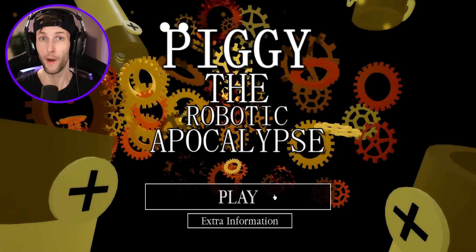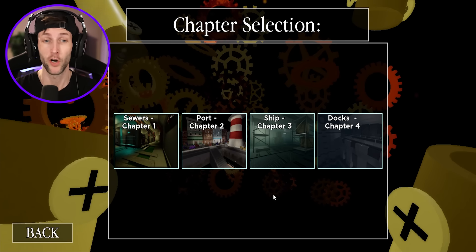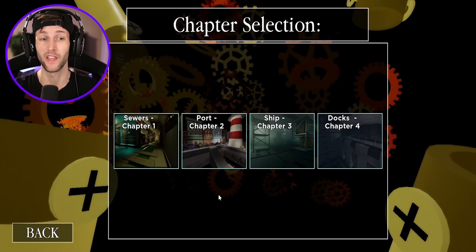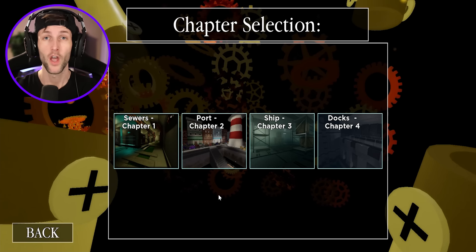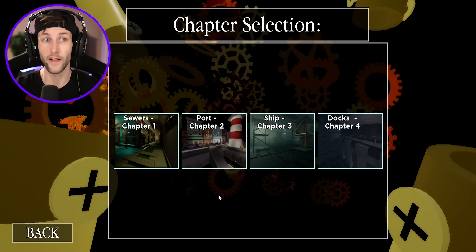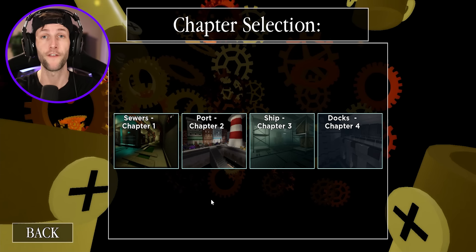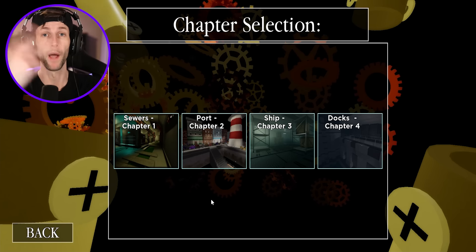All right you guys, that was Piggy: The Robotic Apocalypse Chapter Four — the Docks. Definitely the best chapter that I played. I love the whole custom docks on the inside with the gears and the lighting. Marcus was an awesome bot, and the Rash jump scare was awesome as well. Let me know what you guys think about it — definitely a good chapter and worth the wait. If you want to see more Piggy fan games, smack that like button and I'll see you in the next one — peace!